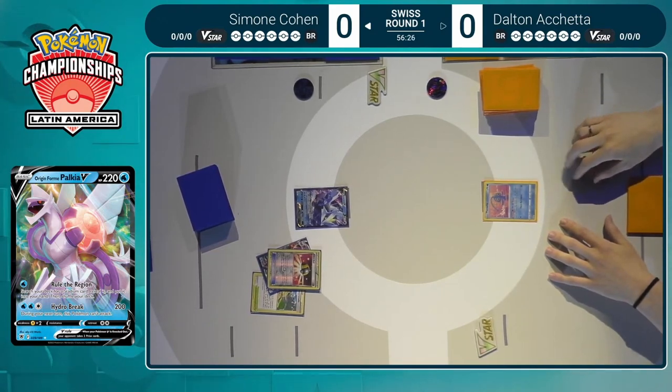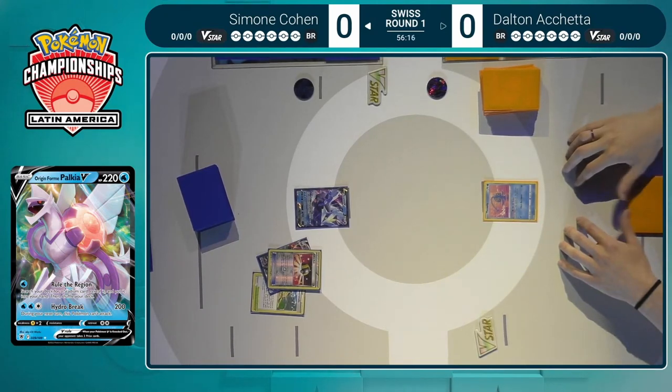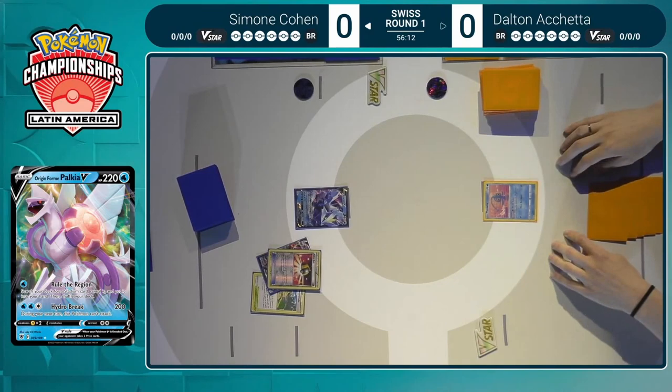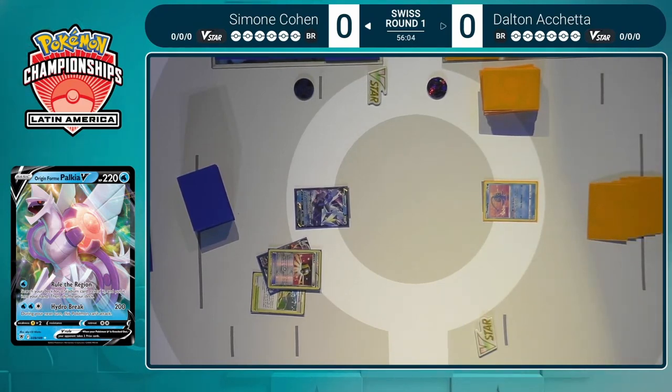Kyurem V-Max just came out in Lost Origin, so it's still a relatively new card, and it brought back a card from the very first Sword and Shield set. Oranguru's been a card that's kind of popped up in decks here and there, but it fits so perfectly alongside the Kyurem V-Max deck — a card that came out two years after the original release of Oranguru. Perfect synergy.